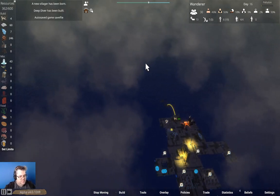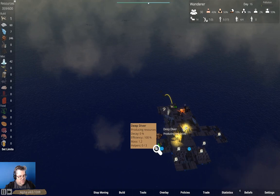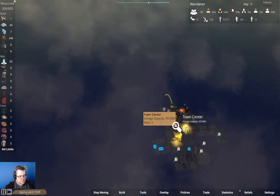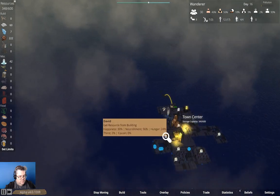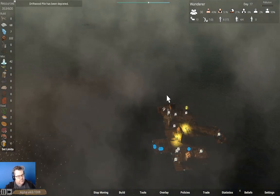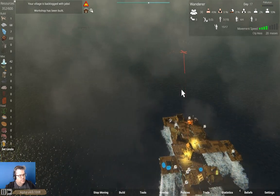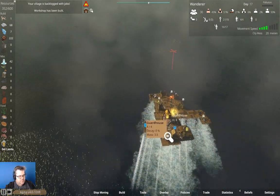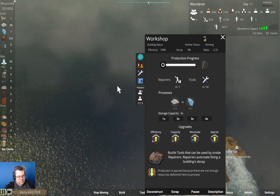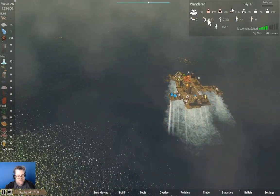Deep diver has been built. Driftwood pile is at 20%. Driftwood pile depleted — go up to this other one. Workshop has been built. We have repairers, rangers, laborers.